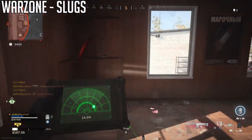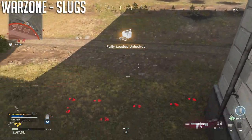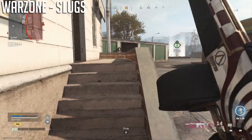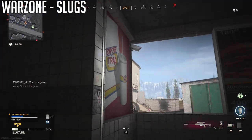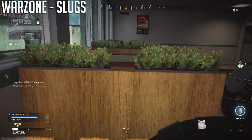Slug rounds in Warzone have a similar damage profile to other shotguns, but damage drastically drops past 17 meters. The AA-12 with slugs will never down in one shot to the head against a fully armored player — already weaker than the others. Chest shots can down in two shots up to 17 meters, assuming you aim high. Slugs in Warzone are fun, but you only get eight shots, making it detrimental. I almost prefer the Origin-12 slug rounds, and the spread makes long-range shots really difficult.